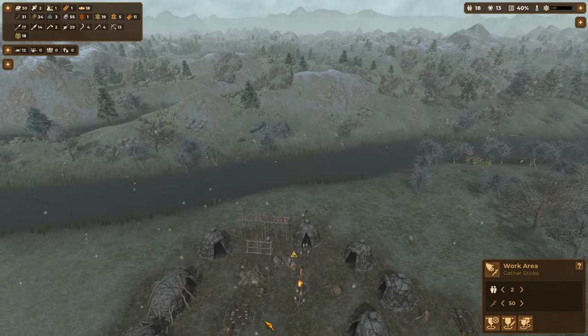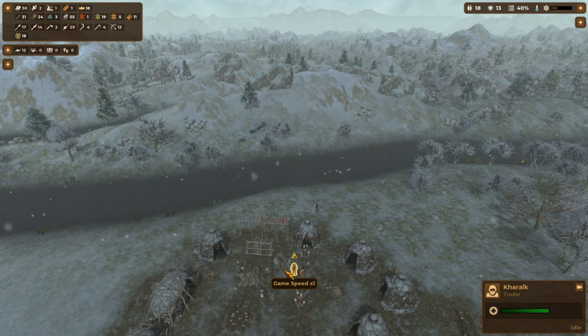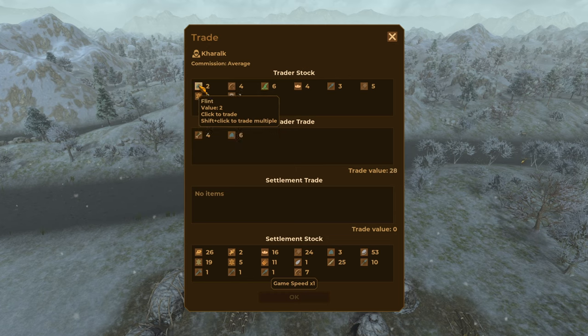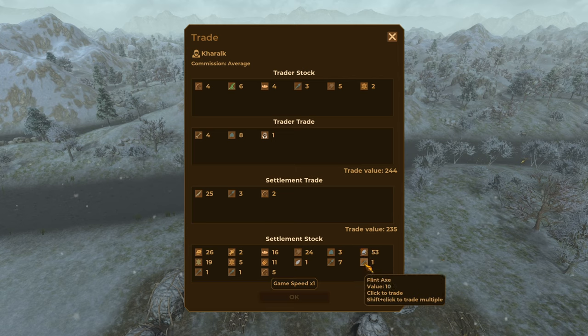We've got 17 bread and the trader has arrived. Let's see what he's got — he has spirituality. Jump out, go to one-time speed and come back in. We're going to grab spirituality — we need to rack up 244 points. Hold shift and left-click to sell stacks of 10. We're also going to sell three flint spears, two bows and arrows, and one flint knife, and grab some wood. Spirituality — purchased from the trader without spending any of our valuable knowledge points!